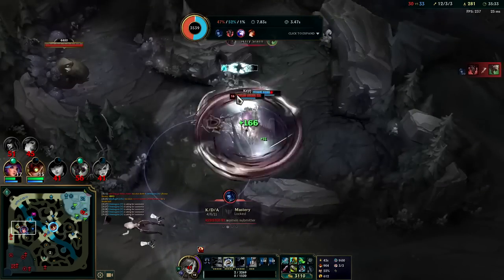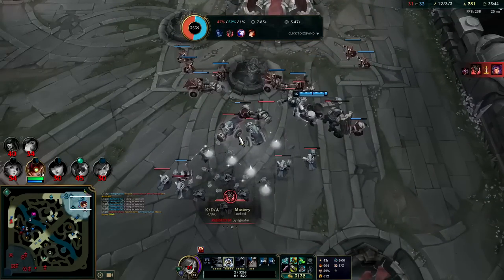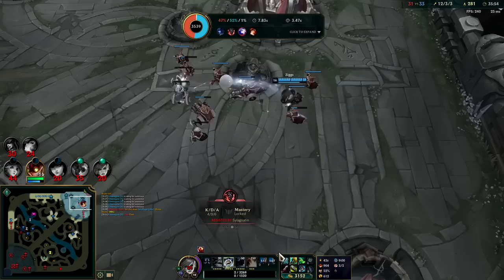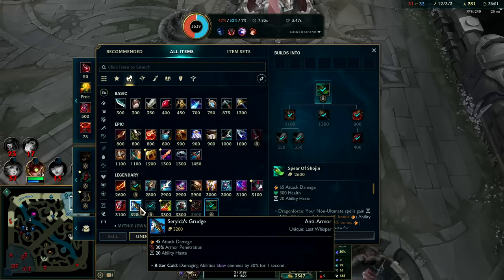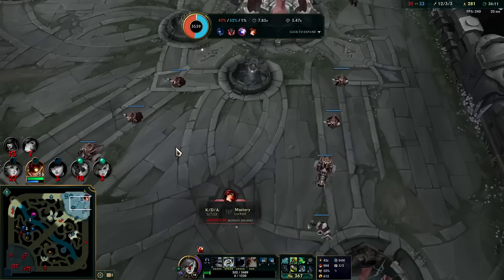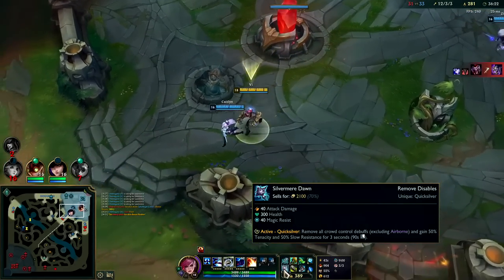This is such a weird fight. Lillia is fed but that's rough — we lost an inhib. They might be able to end here if they rush base because we don't have minions. I did get Ash's Flash which I'm really happy about. She might have used Galeforce — she's actually full build. You could argue Sterak's for the slows, or Maw — but Silver Mirror Dawn would be best for the ability haste, and after you use Dawn it gives 50 percent tenacity and slow resistance for three seconds.